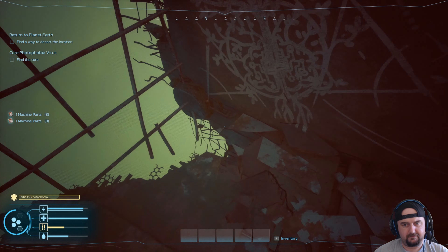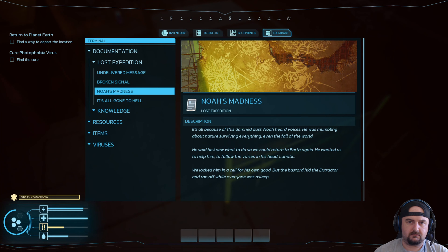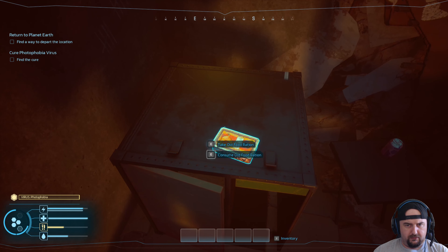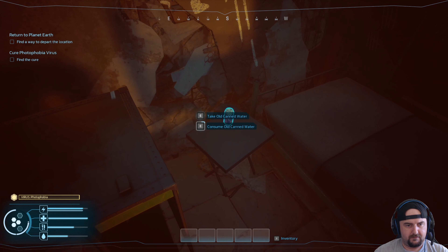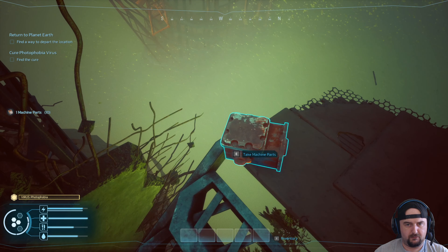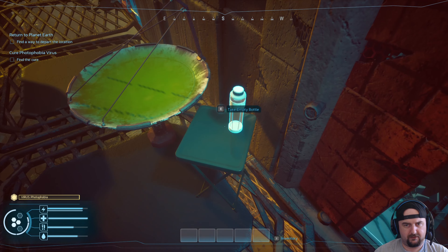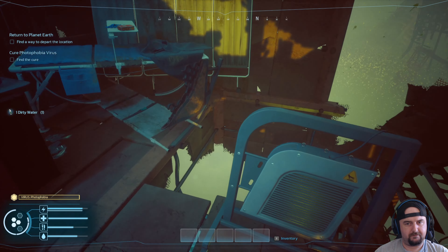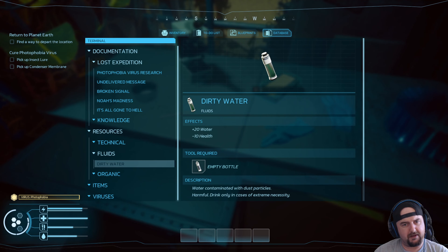Another dead person — wonder how they died. Something about dust and hearing voices — that's not good. Old food ration, let's consume it. That's better. Let's drink this water. Empty bottle — we can probably boil the dirty water. Is this our airship we're on? Information on dirty water: minus 10 health. Requires an empty bottle.